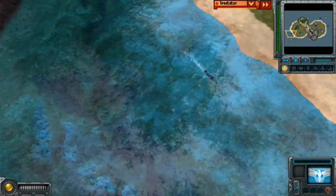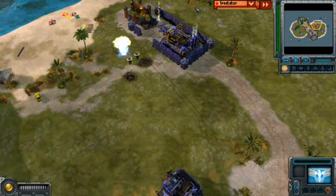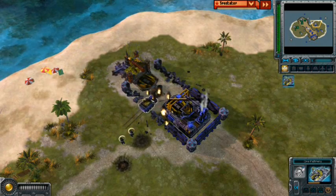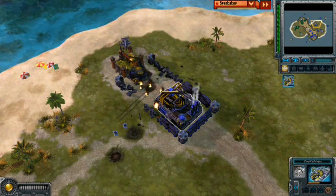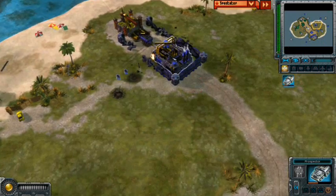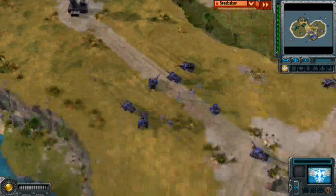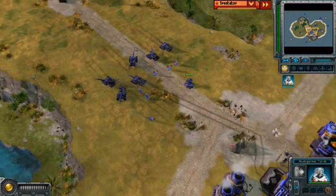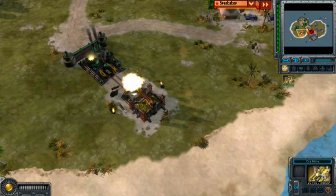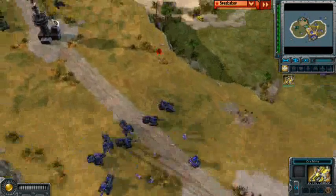Blue is doing a nice job with the dolphins scouting. Green used a man cannon to hurl a bear into Blue's base, and they attempt to use their top secret protocol to bomb the area. Fortunately, Blue moved his prospector out of the way, having seen that, and survived — it did a lot of damage but didn't destroy the prospector. An Allied attack dog scouts Green. We've got a big tank battle brewing. The bombers continue to go to work and managed to take out an ore collector by the Soviets — a little victory for the Blue player.